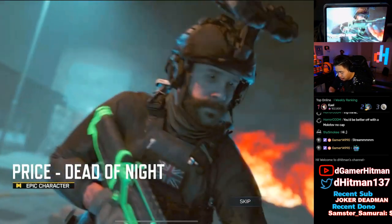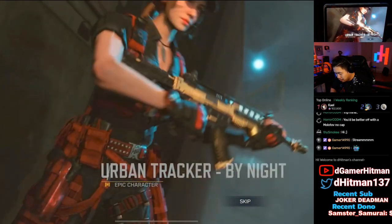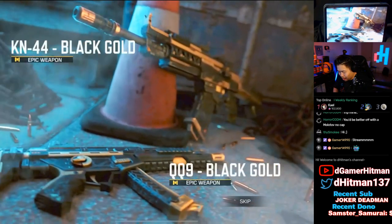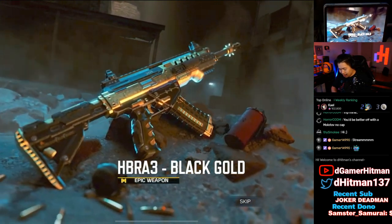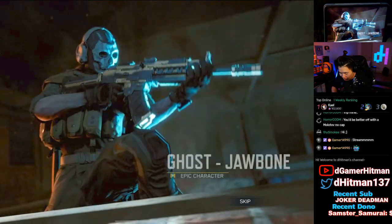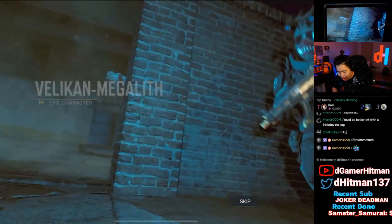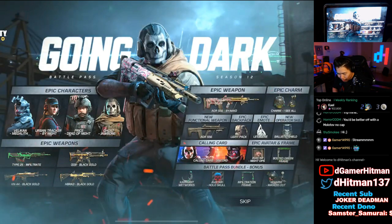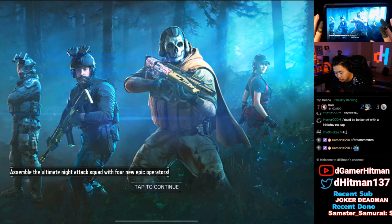Let's go ahead and check out the battle pass. Going Dark - Price, Dead of the Night. I love that. Type 25 Infiltrate, Urban Tracker - one of the fan favorites in here, love to see that. We got the KN Black and Gold, the QQ9 Black and Gold skins. HBR Black and Gold - basically HBR black and gold. Ghost Jawbone - we're getting a GR skin, we get the Megalith Melican.